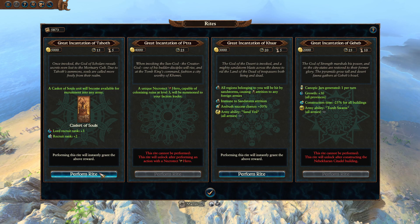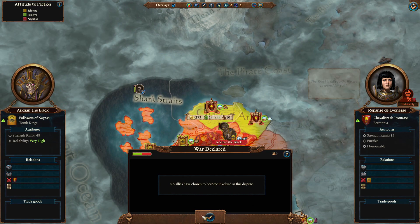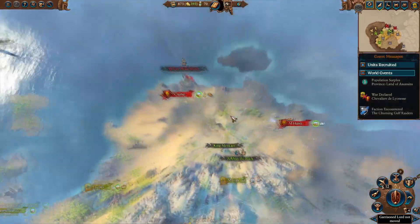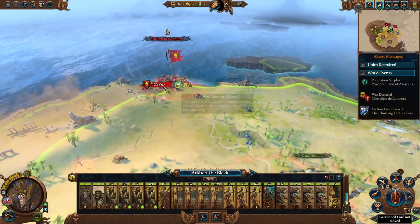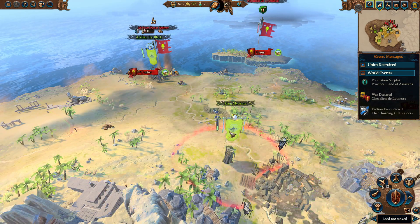At the beginning of the next turn, you will perform the Great Incantation of Tahoth, declare war on Rapanse, and attack Kopher. Recruit a Casket of Souls and occupy Kopher.